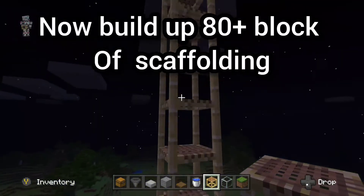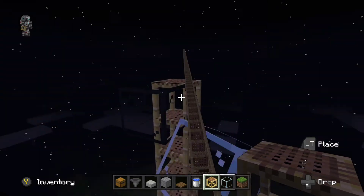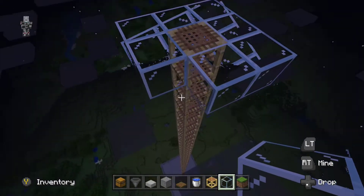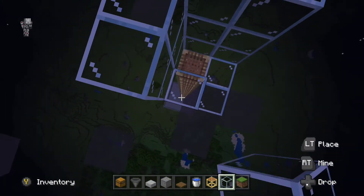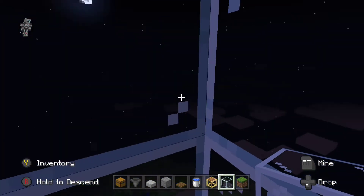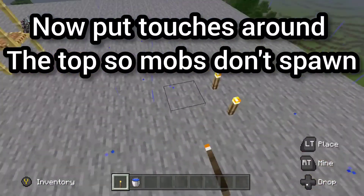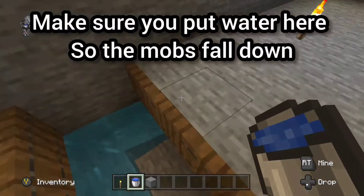Now build up 80 blocks of scaffolding. Then make room for the AFK spot. Now put torches around the top so mobs don't spawn. Make sure you put water here so the mobs fall down.